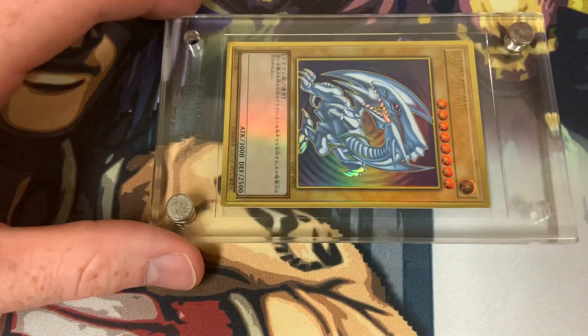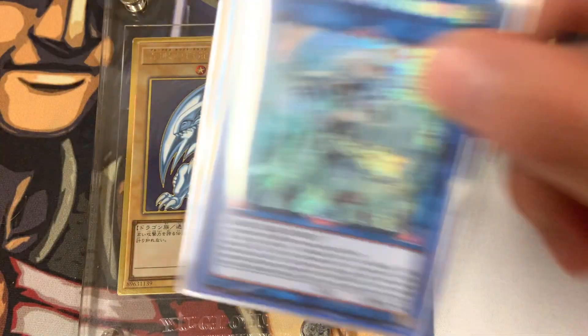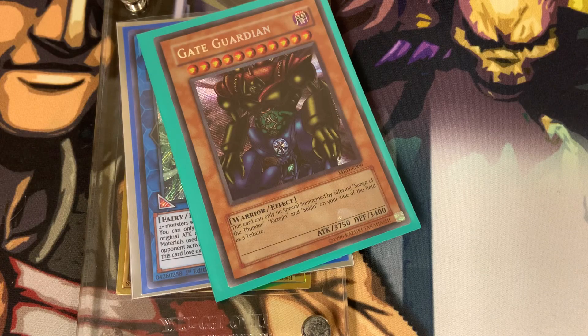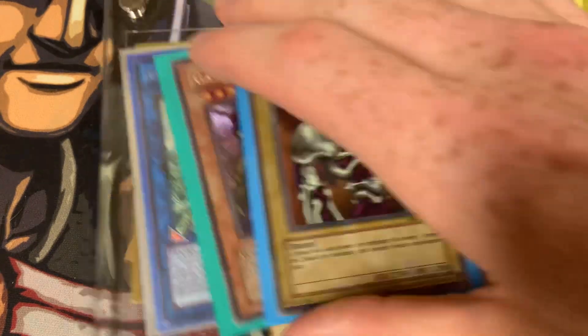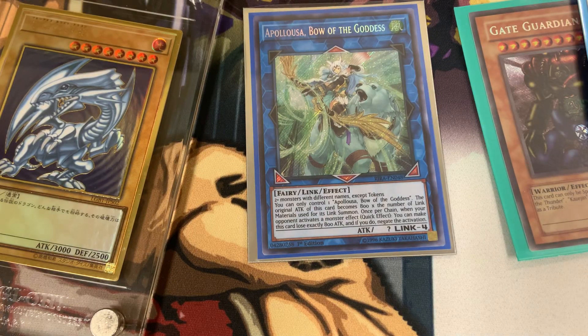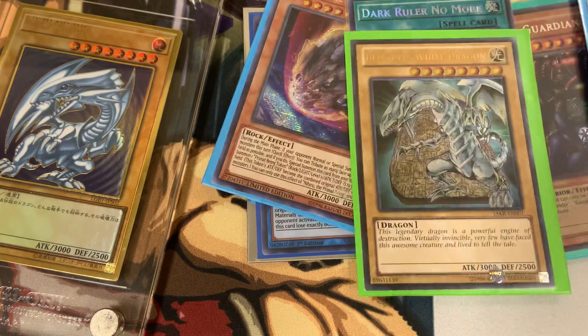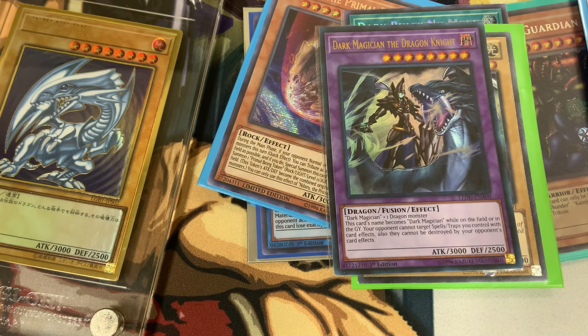I paid $238 for this whole stack. I think between the Blue Eyes, the Opelousa, the Gate Guardian, and the Summoned Skull, I really feel like I got my value back just from those cards alone. On top of that, when you add in the Nibiru, Dark Ruler No More, Blue Eyes White Dragon, and Dark Magician, I think I definitely did better than what I paid for. Let me know what you guys think — and remember to like, comment, subscribe, and have a wonderful day!